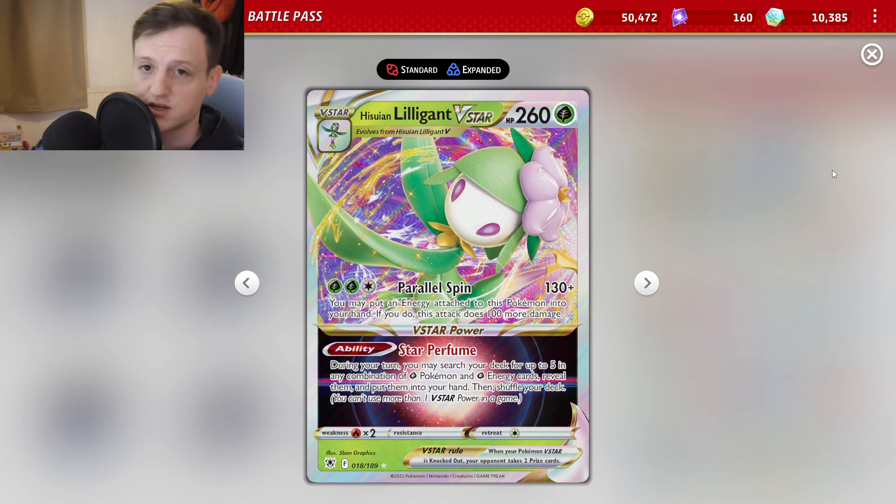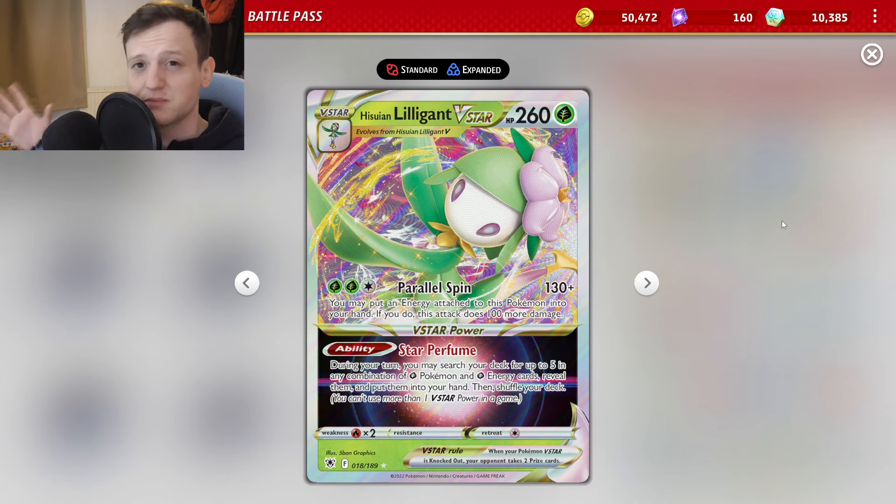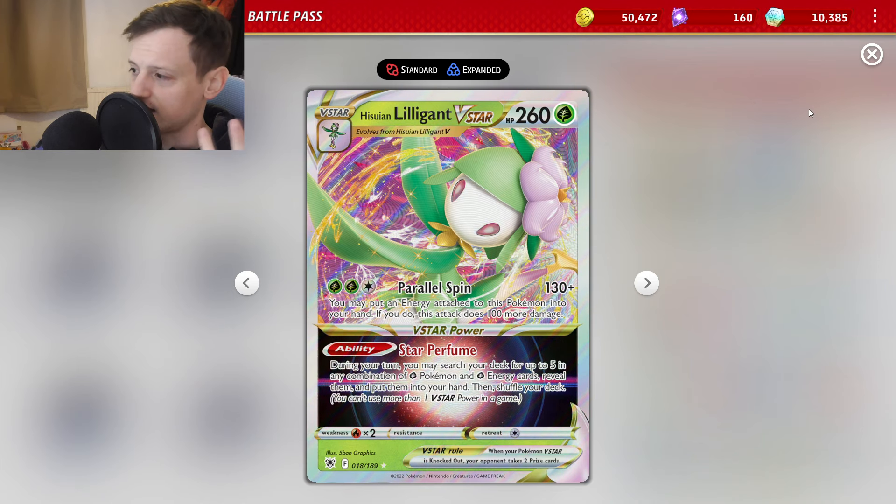Unfortunately the damage does cap out at 230, so if you're playing against a deck like Gholdengo it's kind of an impossible matchup because you just two-shot them — Gholdengo will one-shot you because it's pretty easy for Gholdengo to find six energy and knock you out. So there are some decks that this deck just isn't good against, but against Charizard, Chien-Pao, Miraidon, and Roaring Moon this deck is very powerful.